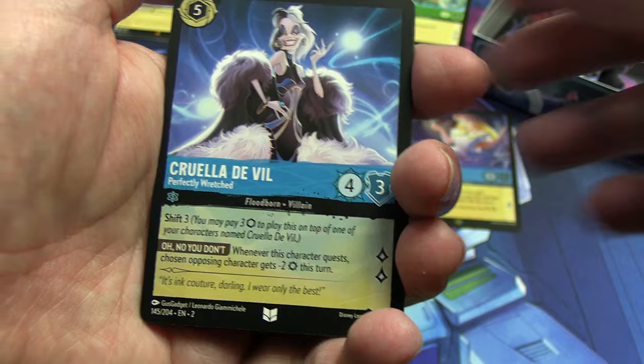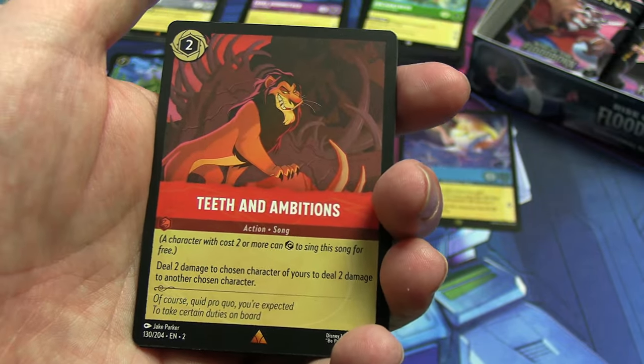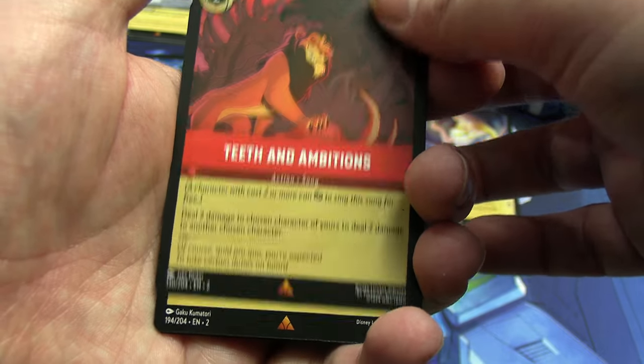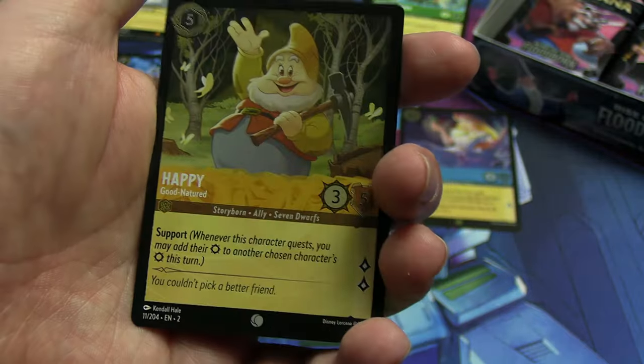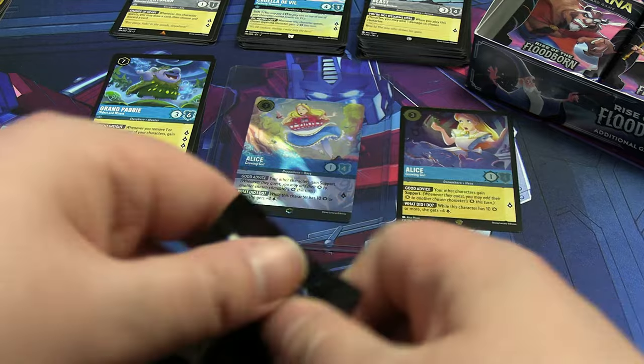We got one of this Cruella de Vil last time — I think it may have been shiny as well. Rares or better: Teeth and Ambition, a song from The Lion King — didn't see this one last time — and a non-shiny version of the Huntsman. Followed by a shiny Happy. Shiny happy people, you might say.